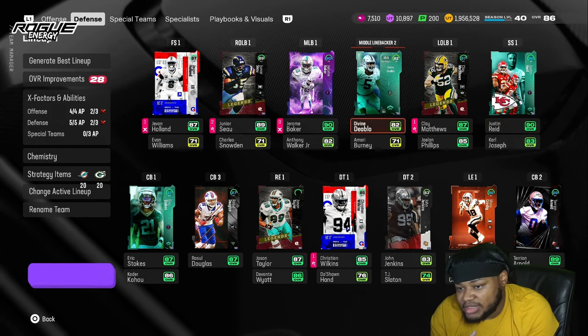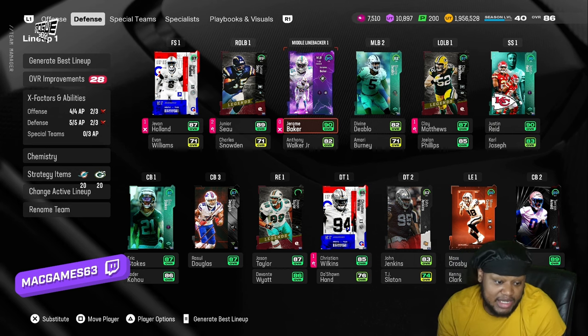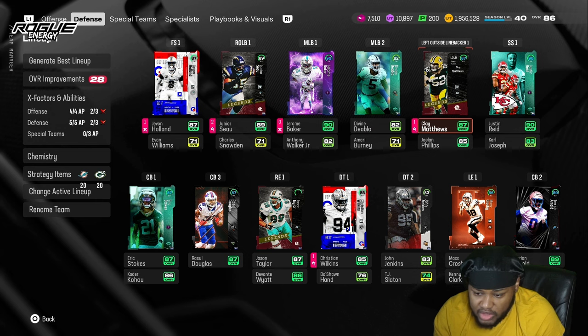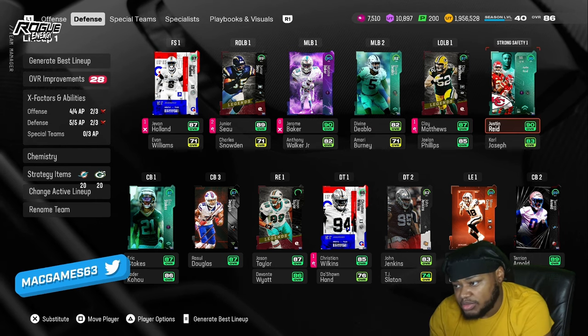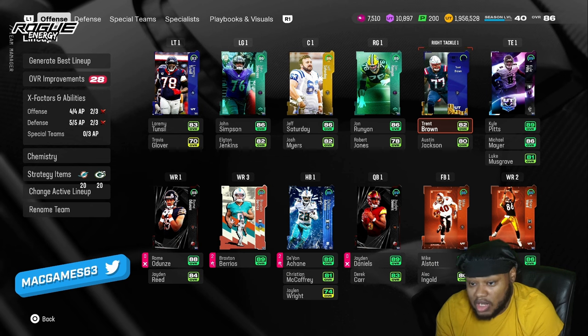I had Ivan Pace, no need. Tomorrow — you might be seeing this on Monday — Ray Nitschke is supposed to be dropping, that's another linebacker. The linebacker core for this team is very disgusting, man. Very disgusting. But we did pick up Justin Reed because he's got Raiders team chem. So let's go over the squad.